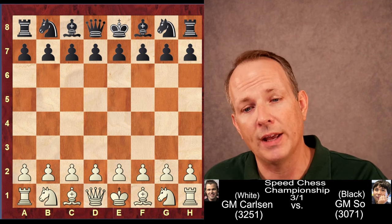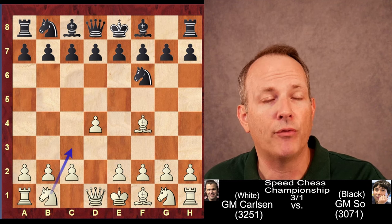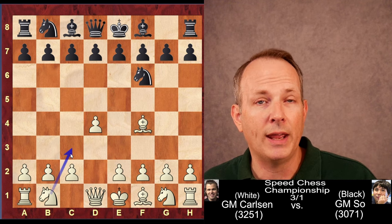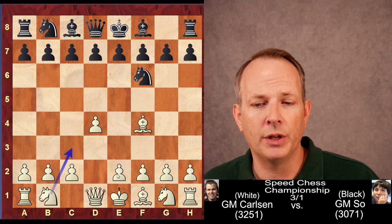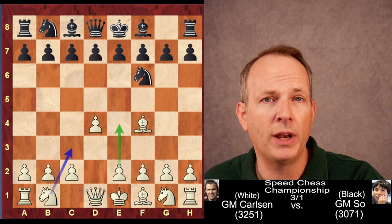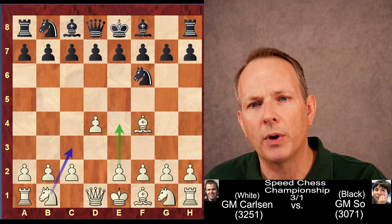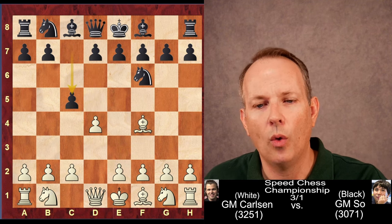Magnus has White, Wesley So has Black. D4 is played, Knight to F6 and Bishop to F4. You can begin with Knight to F3, but with Bishop to F4 you might later want to play Knight to C3, introducing a Jobava London or even supporting an E4 push, depending on what Black plays. The normal response from Black is either D5, G6, or C5.